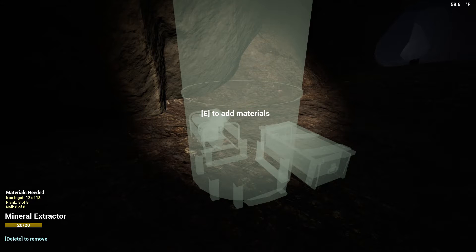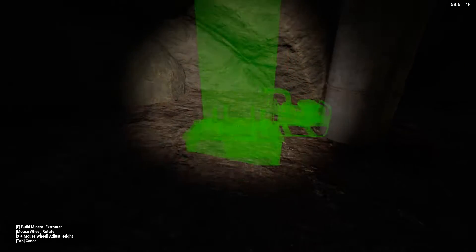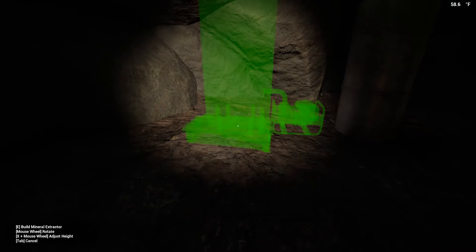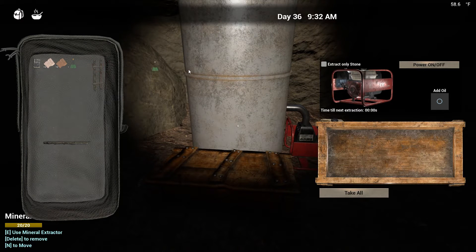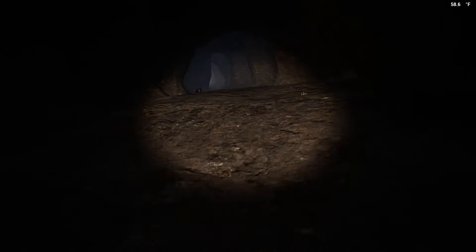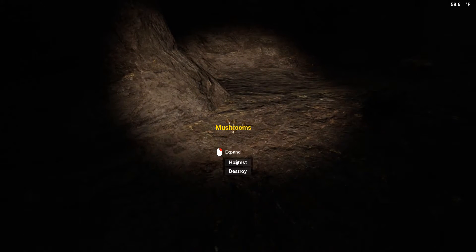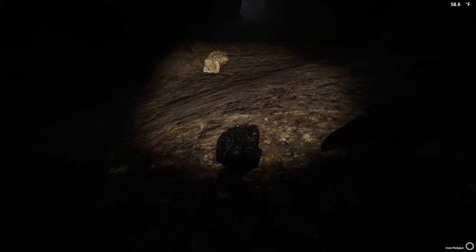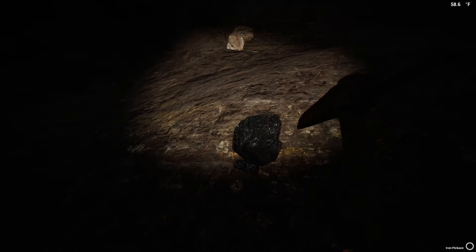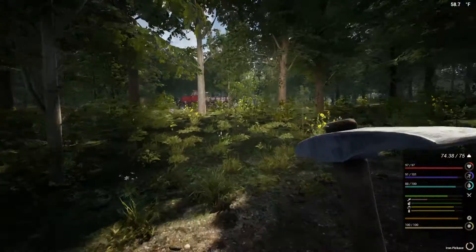I want to go ahead and get the mineral extractor placed here and get it started producing some copper. We'll just build it and then move it to where we need it to be. Let me pick it up and rotate it a bit - something like that. Get the biofuel in, get it placed, get it powered on. I'm going to grab a few ores and resources while we're in here - mushrooms are not bad to have. I'll grab a bit of coal and hopefully some more lead as well.